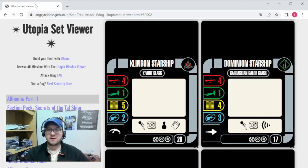Hey everybody, it's TJ with A Good Day to Roll Die. The second part of Star Trek Alliance just came out today. It's March 1st, 2023, so at least here in the U.S. it came out. If you're somewhere else, your miles may vary.